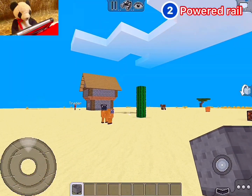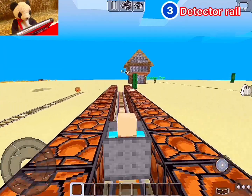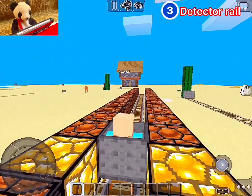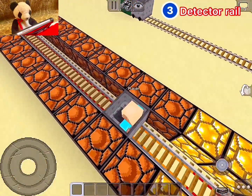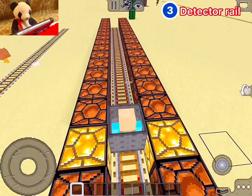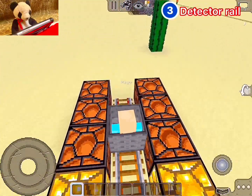It's very fast — it is the fastest rail. Next we have the detector rail. The detector rail can power up bluestone, sticky pistons, bluestone lamps, stuff like that — anything that's bluestone-ish.